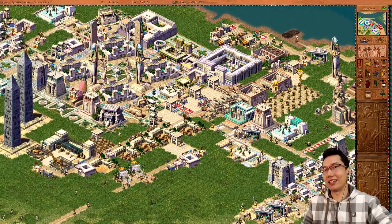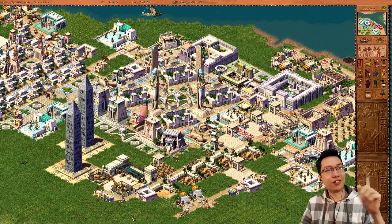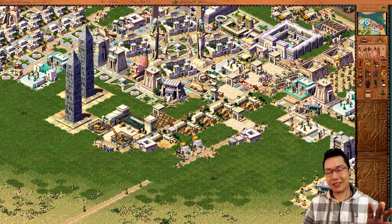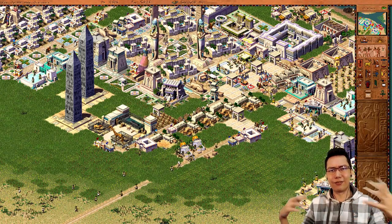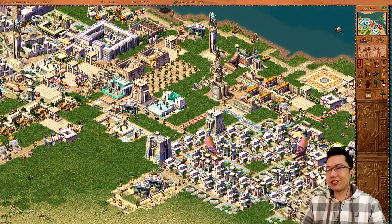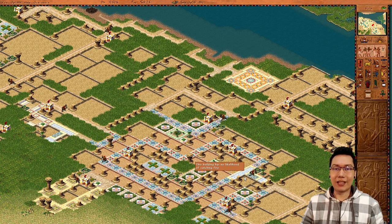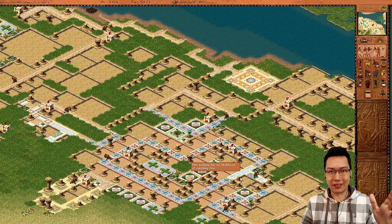Point number one — you've learned something already, and you can see I like using these tall statues. Now point number two: this is a point that's the same across all classic city builders. If you're having problems with stability — things evolving, devolving, your houses crashing — just make sure that when you build blocks of houses, you build blocks of houses. In Pharaoh you have to have one intersection, but the fewer intersections the better.